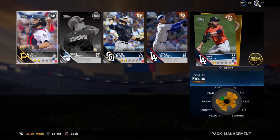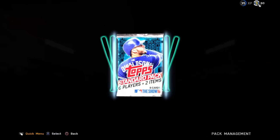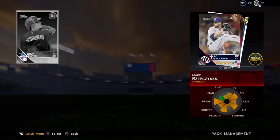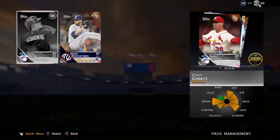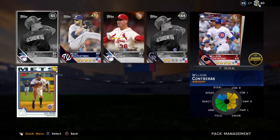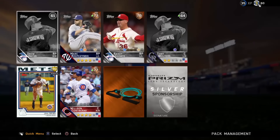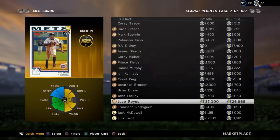We get a gold bat — nothing great, but hopefully a sign of good things to come. And look at that — a flashback 80 overall gold card! It's Jose Reyes! Oh my god, are you kidding me? That is an insane pull. We just bought Jimmy Rollins and now we get Jose Reyes too in a standard pack — holy guacamole!